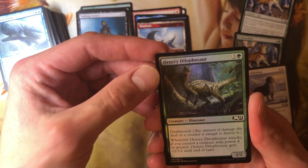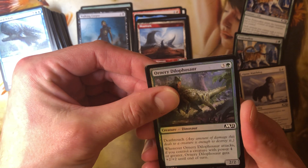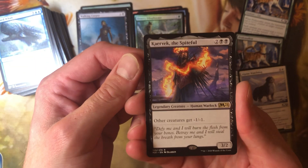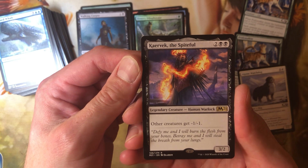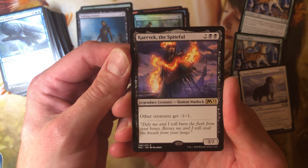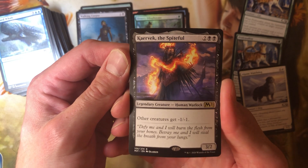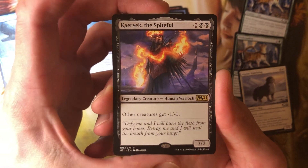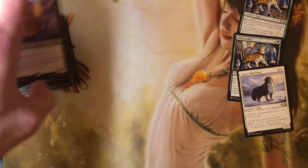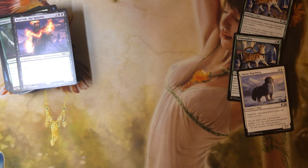Foil common — Ornery Diplosaur. Our rare is Caravec the Spiteful — two and two black for a 3-2, legendary human warlock. Other creatures get -1/-1. That can make an EDH deck just to fend off tokens, I guess. Let's do one more — might as well go straight to 15 minutes.